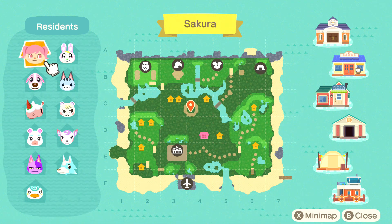Here's a brief overview and you can see my villagers: we have Cookie, Meringue, Flurry, Bob, Sprinkle, Chrissy, Lolly, Marshall, Diana, and Skye. I'm very very happy with my villagers - I think they're all very cute and fit the theme of my island perfectly.